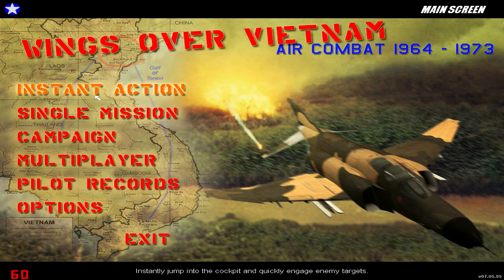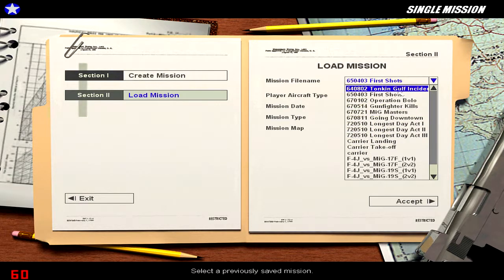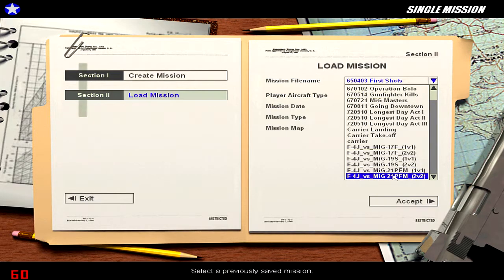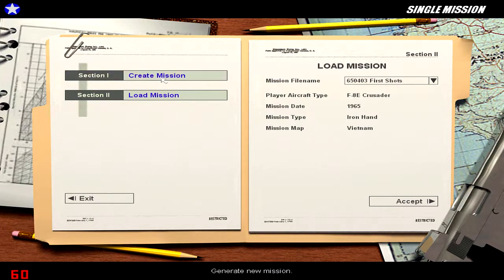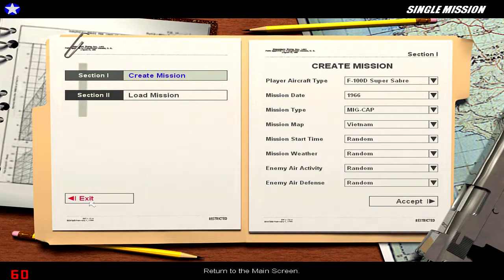So let's have a look at this video game. We have the Instant Action option which throws you into air combat right off the bat. We have the Single Missions, where we have the ability to create a custom mission, fly a whole bunch of historical missions from the Gulf of Tonkin incident to custom 1v1s or 2v2s. We have a whole array of Vietnam-era airplanes to fly, from the A-4 Skyhawk to the A-6 Intruder, the A-7 Corsair II, the F-100 Super Sabre, the F-105D Thunderchief or THUD, and the F-4 Phantom, concluding with the F-8 Crusader. All of them are modeled in moderate detail — it is not a high-fidelity hardcore flight simulator, but for that you get a lot of variety.